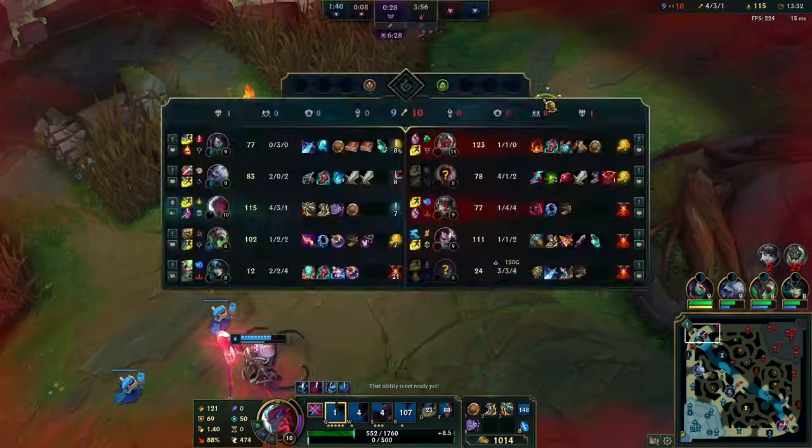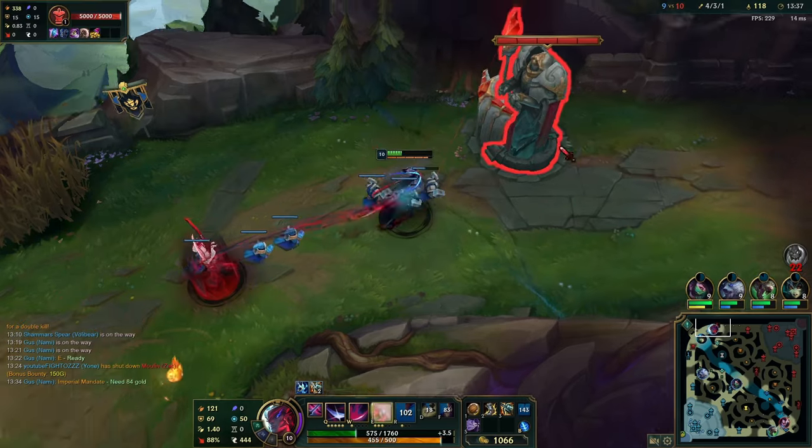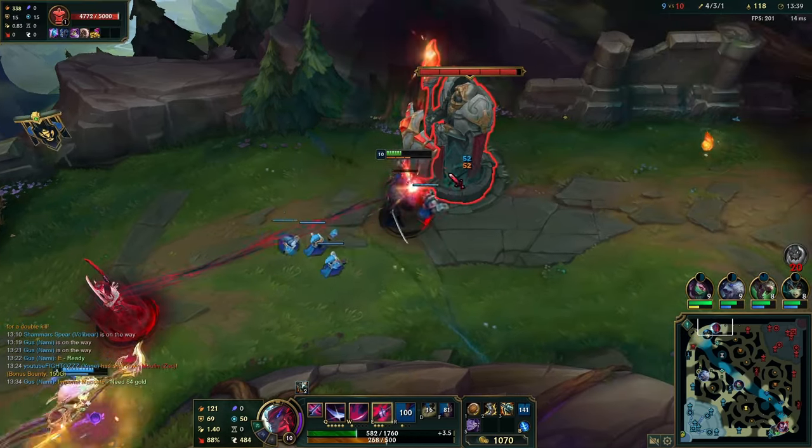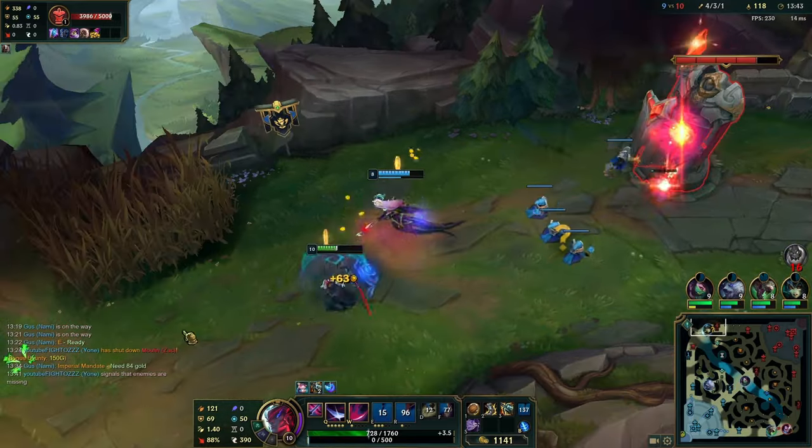That's a good example of a winning fight — always press Tab and consider item advantages when you go for duels or skirmishes, to understand who to focus and feel confident about your ability to 1v1 someone.